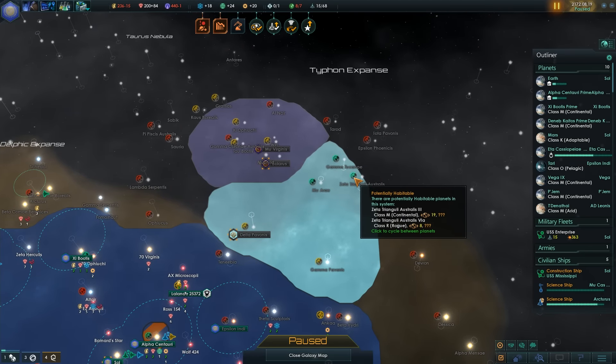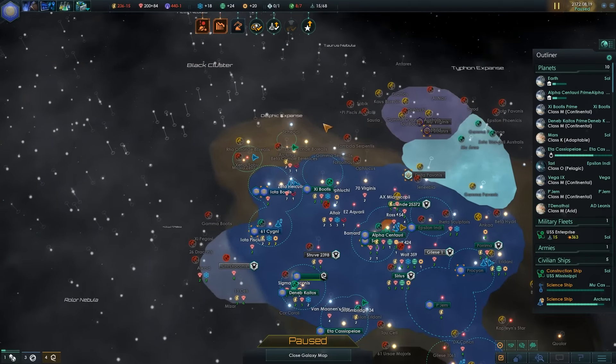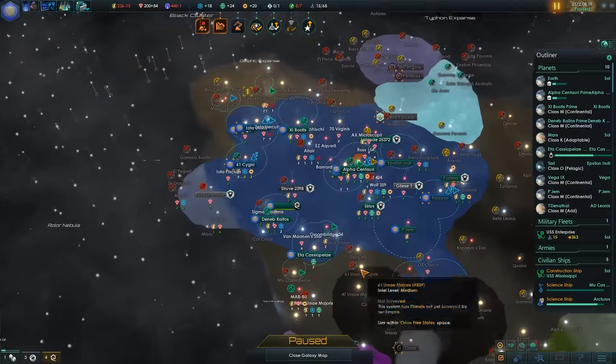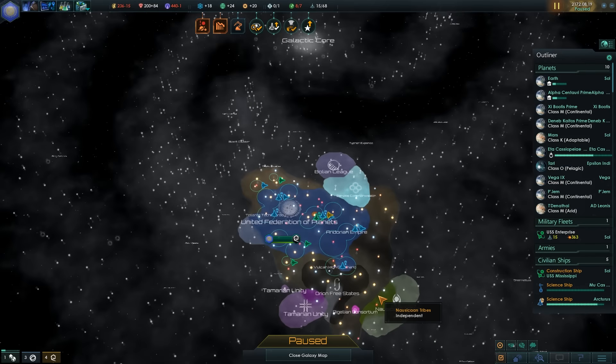Savannah, Continental, Continental, Rogue — but there's a lot of unexplored space out here. We might be able to push out and grab some stuff, hopefully. We're also now a very powerful block — we're actually the most powerful here.